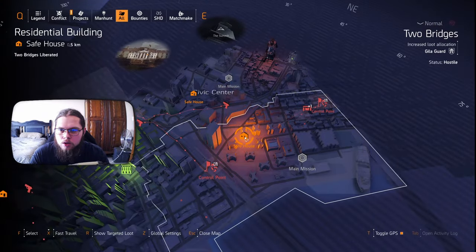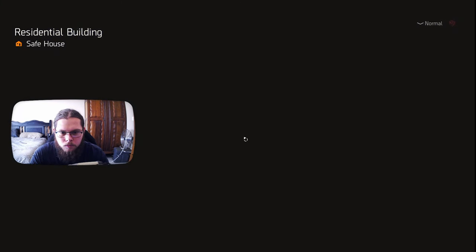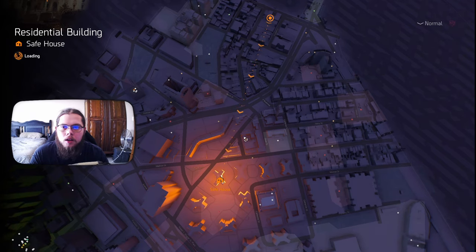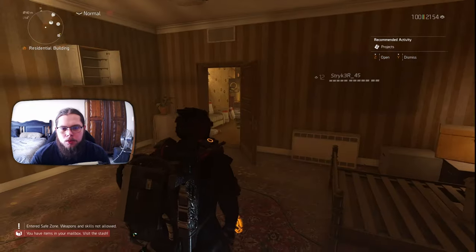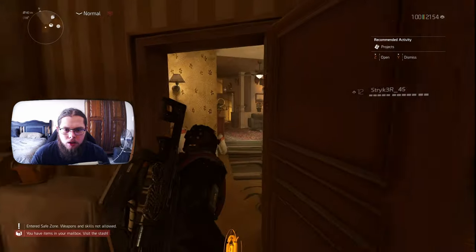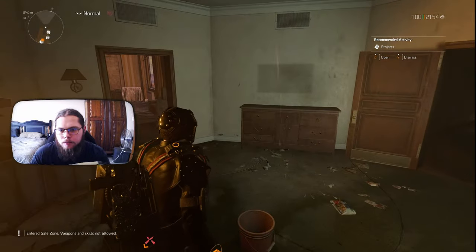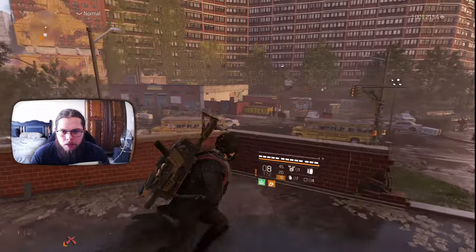From here, we want to fast travel to the residential building safe house, which is right over here. Have a sip of coffee. Once you spawn in, you basically just want to go directly straight — no turns — to this door, take a lift from here, and then go out the right window.